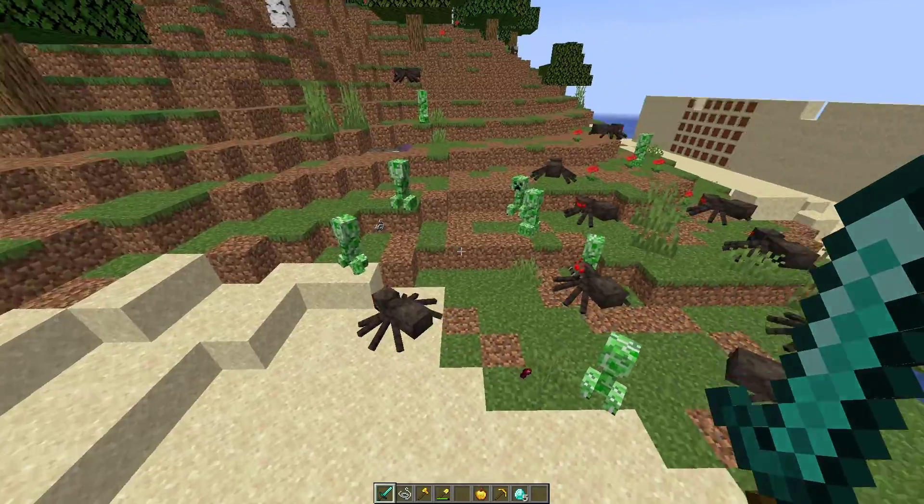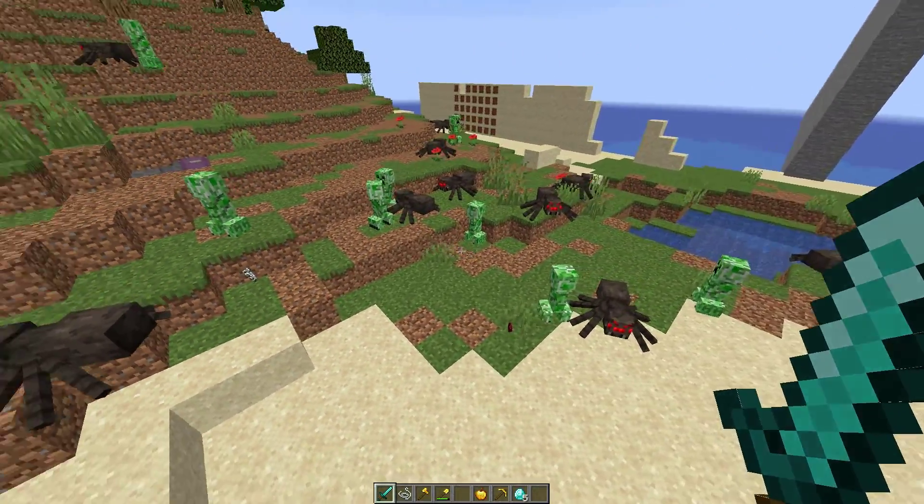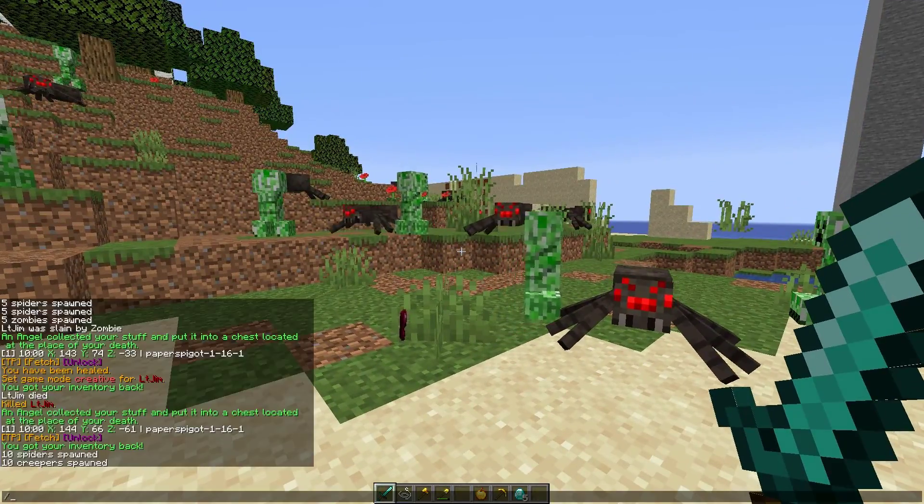Your items will be put in a nice chest with your name above it, and then you can either run back to it, teleport back to it, or have the chest teleport to you.